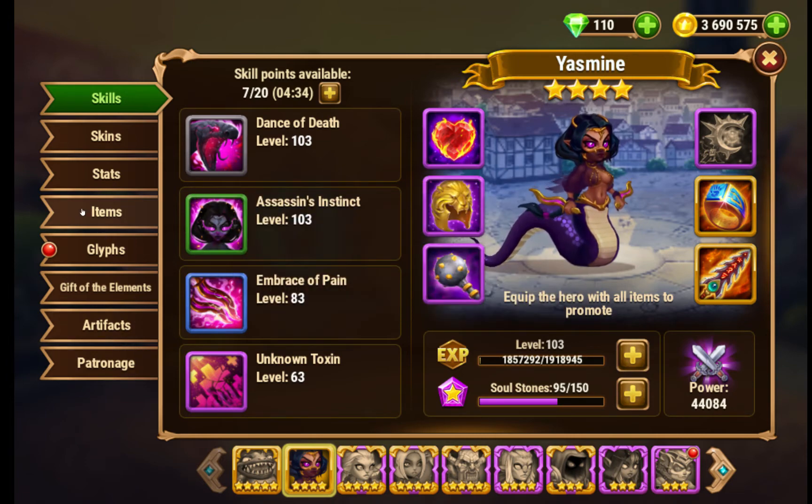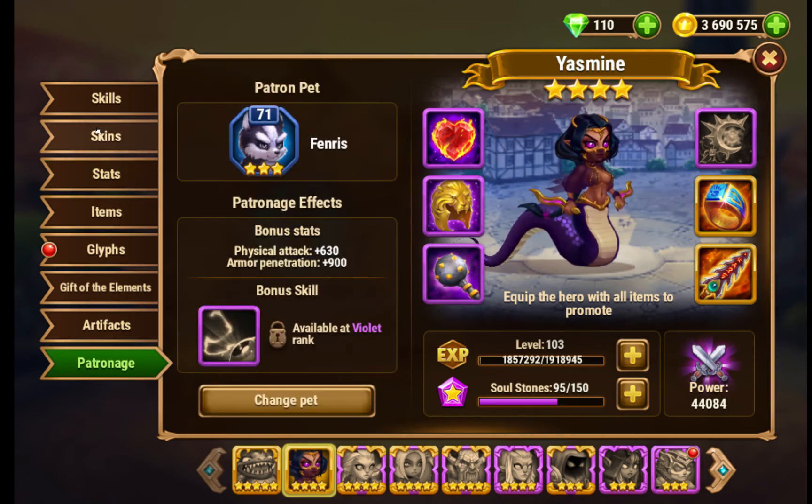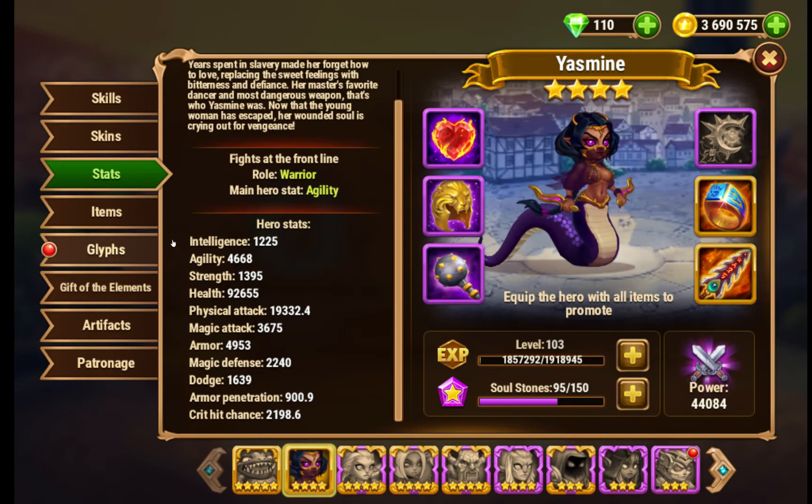The one thing that Yasmin doesn't have is armor penetration. She kind of has some because of Fenris, which gives her some armor penetration, but that's why she fades out later in the game — because she doesn't go through armor.